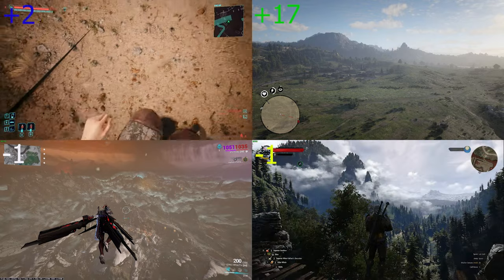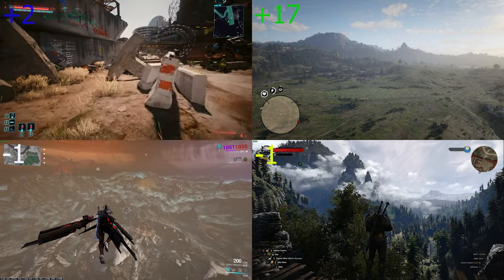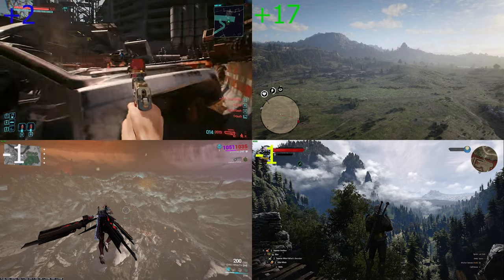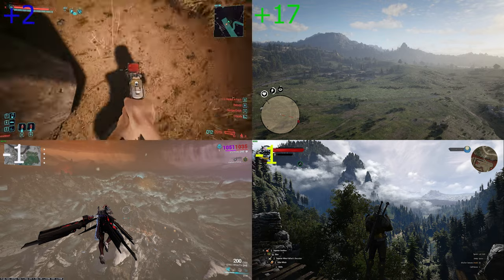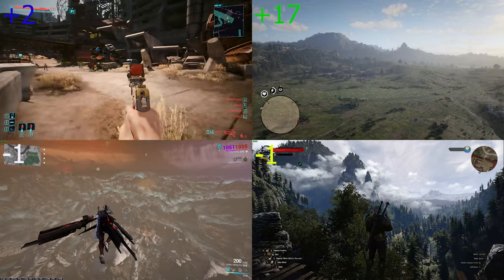Crouching in Cyberpunk is also meh. You go down and slow — you are more hidden behind obstacles, and that is about it. With cyberware or talents you can move faster while crouching and even slow-run while crouching. But again it's about it, so it works the same as in most other games. Zero points.